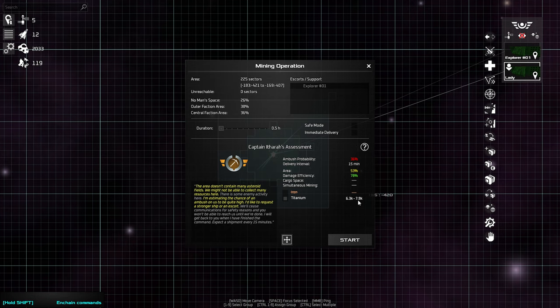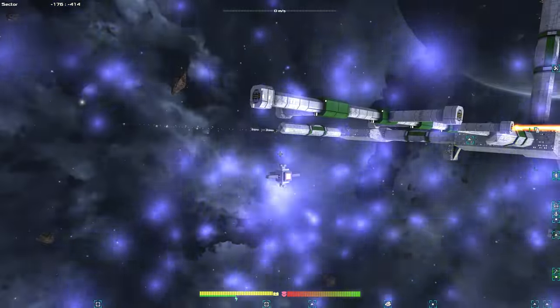We didn't do safe mode, which I should have done. Then you do immediate delivery so you don't have to click each one. So you should get about two deliveries — 1.7 to 2.2K in 30 minutes. When you think about that, that's actually pretty bad. 5.7K iron in 30 minutes — not worth it, but I kind of want to send it on its first run anyway. So let's go pure titanium. There you go, it blinked out. You're probably better to have it sector mine to be fair.